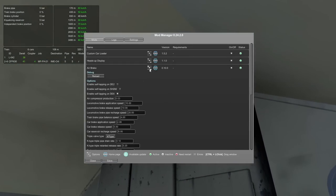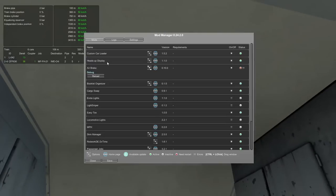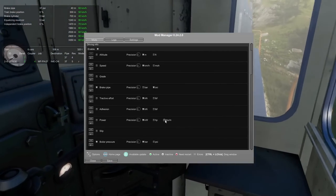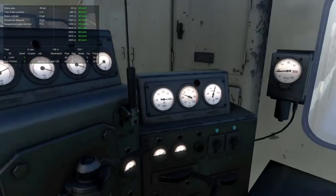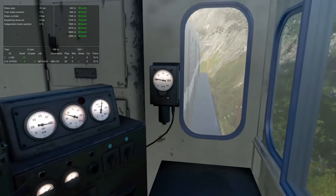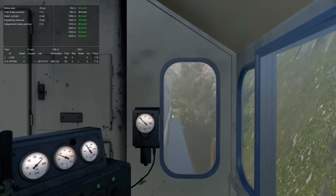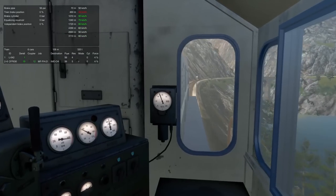Let's go into the AirBrake mod and see if we can find the PSI option. Oh yeah - feet, brake pipe PSI. Why are we stopping? I wonder if changing the PSI messed with the brake pipe setup entirely. We're pulling through it, it's fine. The gauges are still in bar but my HUD shows brake pipe at 55 PSI, and it should be about 90, so it's definitely not charged all the way.